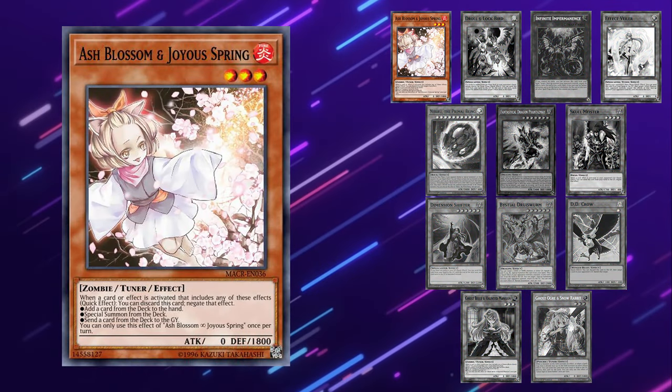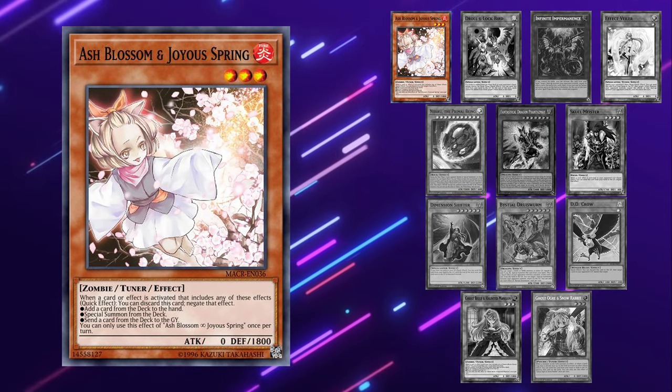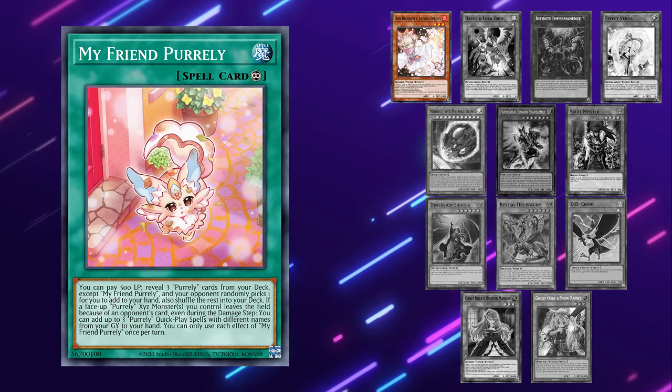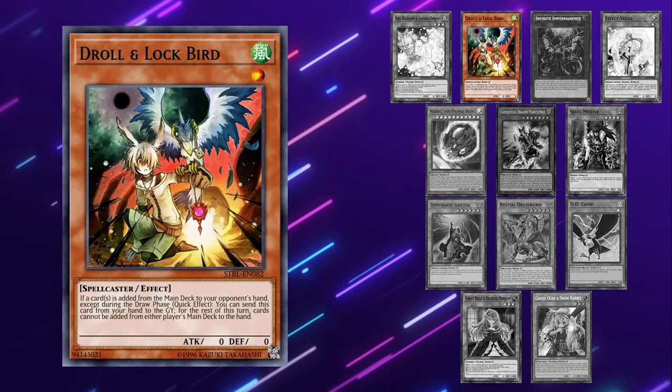So now that you know what the deck looks like, what its game plan is, and what the cards actually do, let's start talking about individual cards and how they interact with the deck. Starting off with hand traps. Ash Blossom can stop anything in the strategy since the whole thing searches. The problem is, knowing which card to Ash can be pretty challenging. Personally, I would Ash the effect of My Friend Purely, which can get them to literally any Purely card in their deck. There are arguments to Ashing the Pure Lily or even a quick play, but unless they have an awkward hand, it usually won't be as impactful as hitting My Friend Purely.